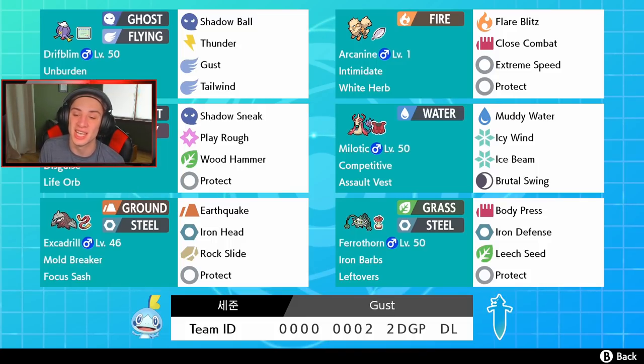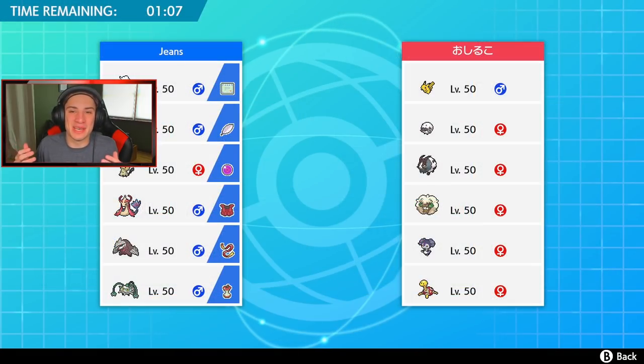In the final spot we have bulky defensive Ferrothorn with Body Press, Iron Defense to boost defense two stages, Leech Seed for health recovery, and Protect. The rental code is at the bottom of the screen — I've been using this team on the ranked ladder and I highly recommend trying it out.